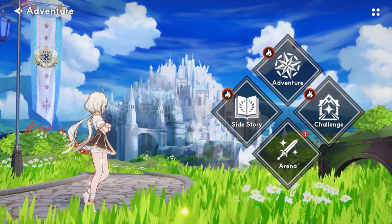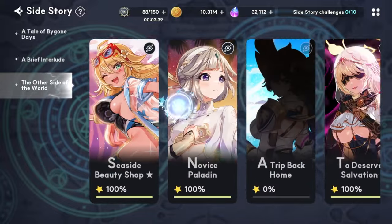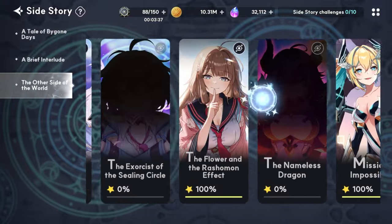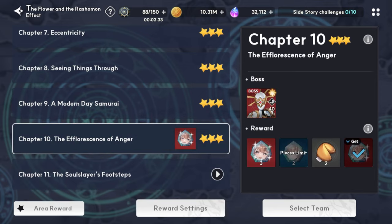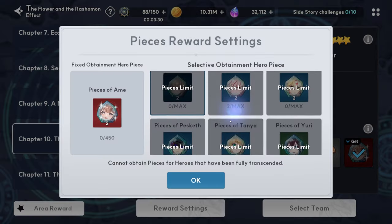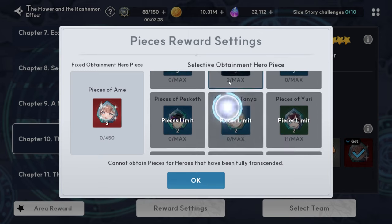Now we're up to probably the most important thing to do every day, which is to farm your side story characters. I've already finished farming my 10, but usually right now I'm farming Ameh and Epsilon. When you farm for pieces, make sure you click on reward settings down here to make sure you're also farming the two-star version of the same element.